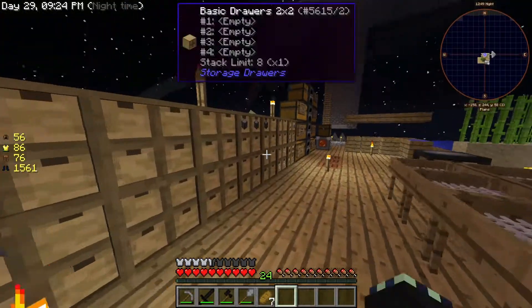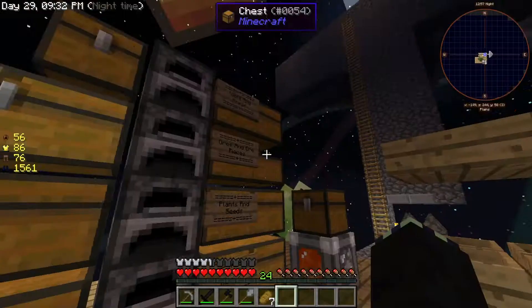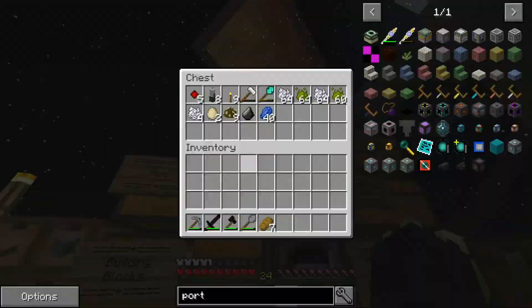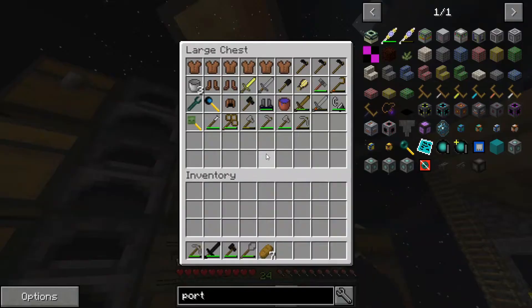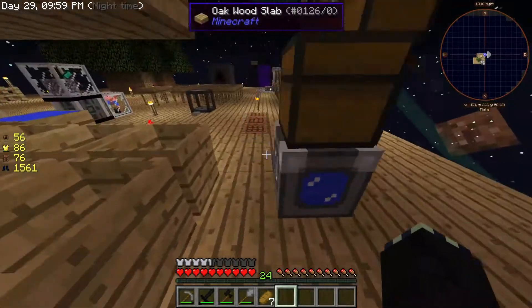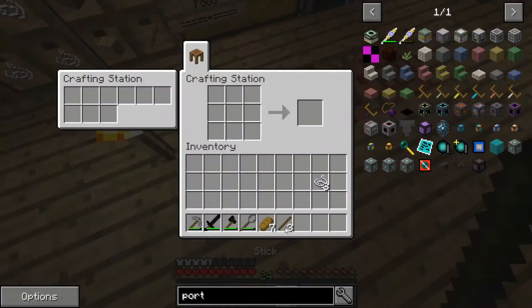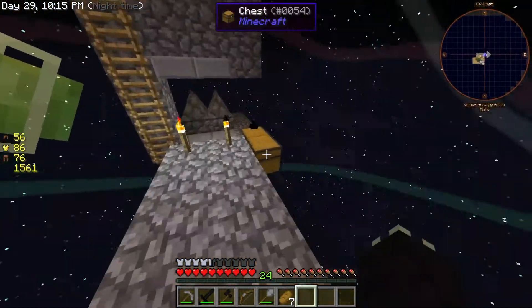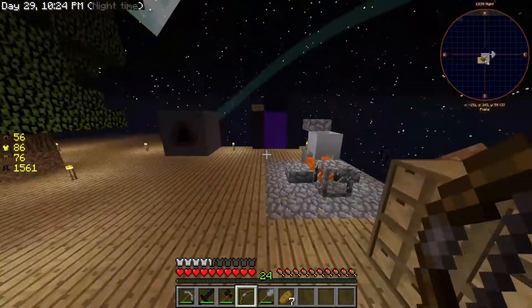I'm going to attempt to go into the Nether and get a Drop of Evil. I need to find my string — if I have any. It's probably in here somewhere. Yep, there is a lot of string. The only reason I would have moved it in there is because that's where all my mob drops are. I'm making a bow because of blazes — those guys are annoying. I have plenty of arrows from the multiple skeletons I've dropped — hundreds.